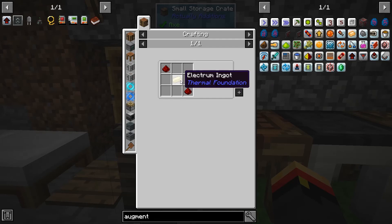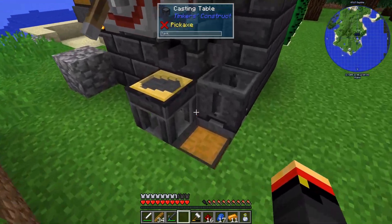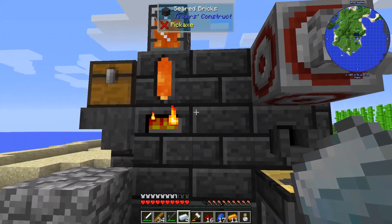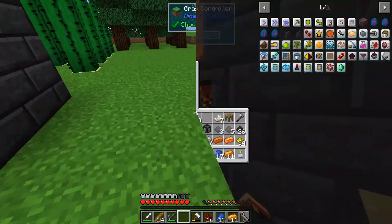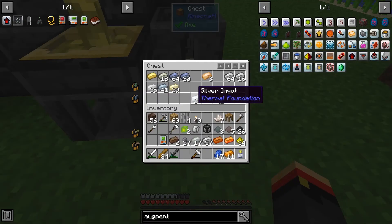We need a lead and a conductance coil, so I need some electrum - that's silver and gold. We'll get four silver and four gold, and that should get us electrum. Yeah, there we go - just needed one I think.